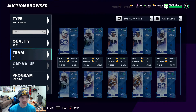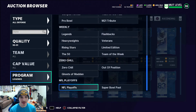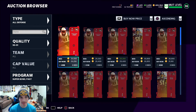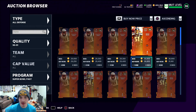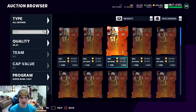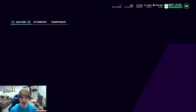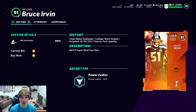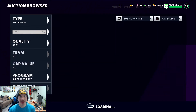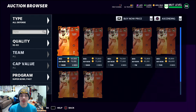The other program we're gonna look at besides Legends is the new Super Bowl Past program. As you can see the cheapest card is Bruce Irvin for 30,000 — those are the newest cards but he's just right above the price range. So we're gonna move on and look at the 93s next.